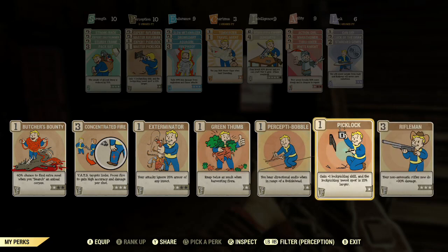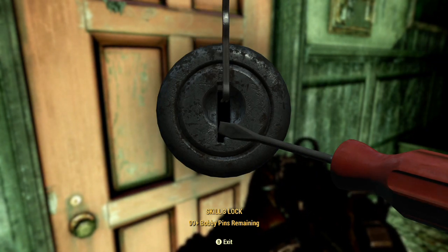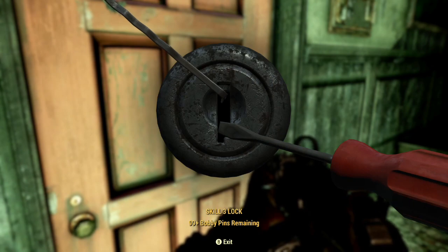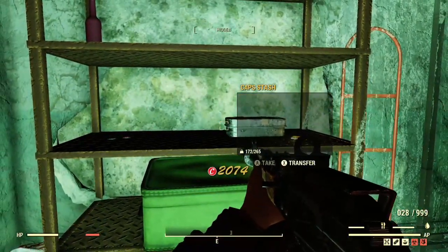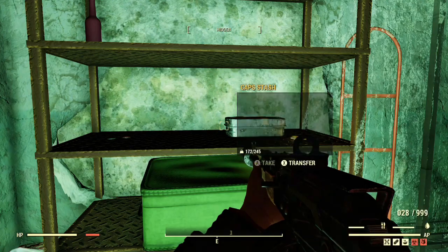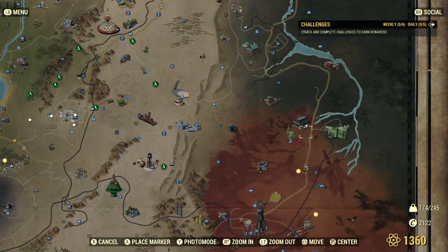Now we're at the Steakhouse — there are a bunch of super mutants here. Once you take care of them, come behind the counter — you'll have to lockpick this door, it's a level three lock. It'll be sitting right there past the door. Also at the Steakhouse, come out that door, turn to the right, you'll see all these desks — the other cap stash is right on that desk.